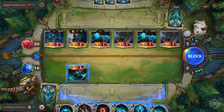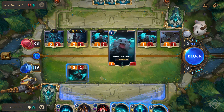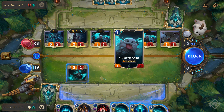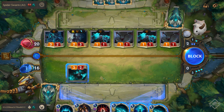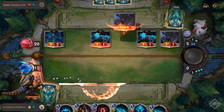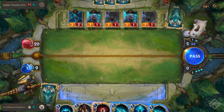Since I can declare a block here, fearsome doesn't apply to me because I have a creature with three or more power so I'm able to block. But I don't want that champion to level up. They already have an arachnid horror spider — they've got three spiders total and already meet the qualifier. I'm going to block there and lose my Ravenous Butcher, but it will keep their champion from leveling up.